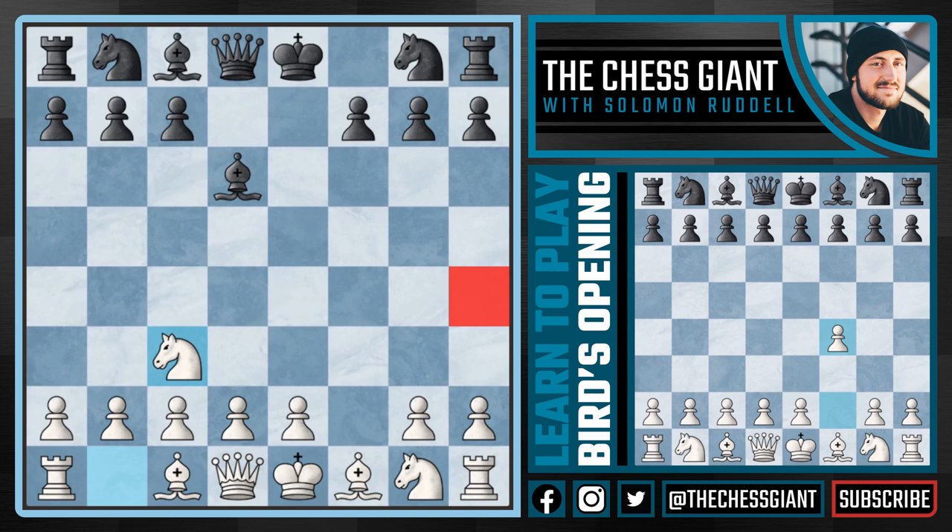All of a sudden, black can take with the Queen or the Bishop, but in either case white loses the game in six moves. So following Bishop takes D6, white can't just play a move like B3 or Knight C3, but has to play Knight F3, naturally developing the Knight and defending that H4 square.